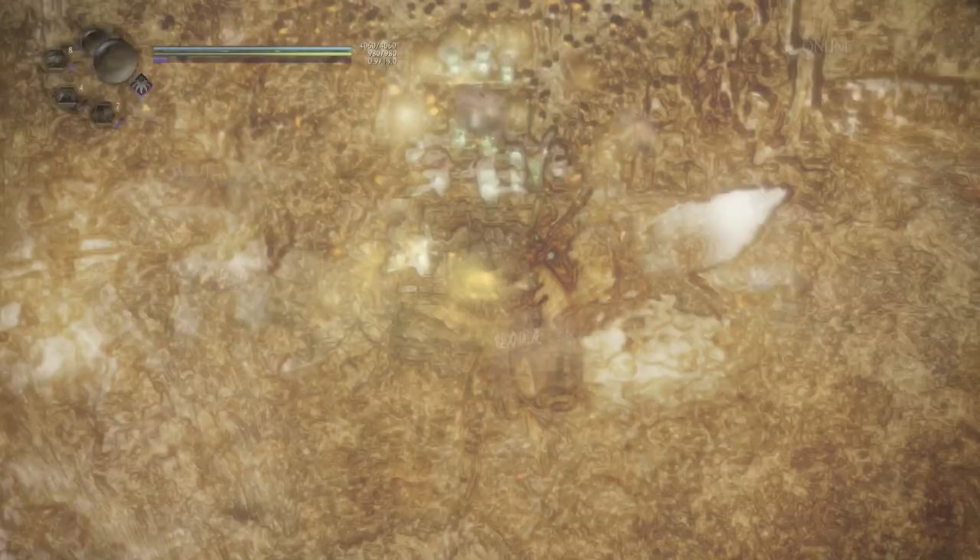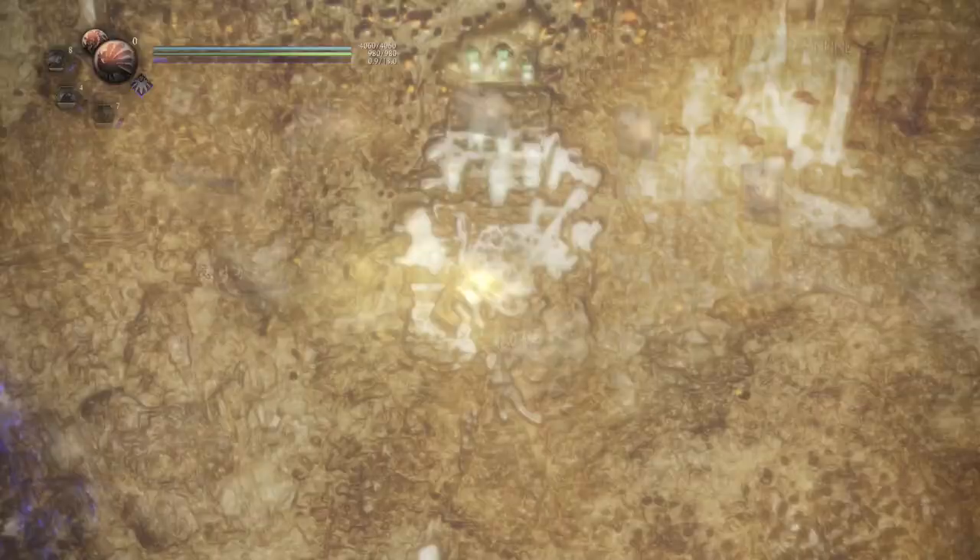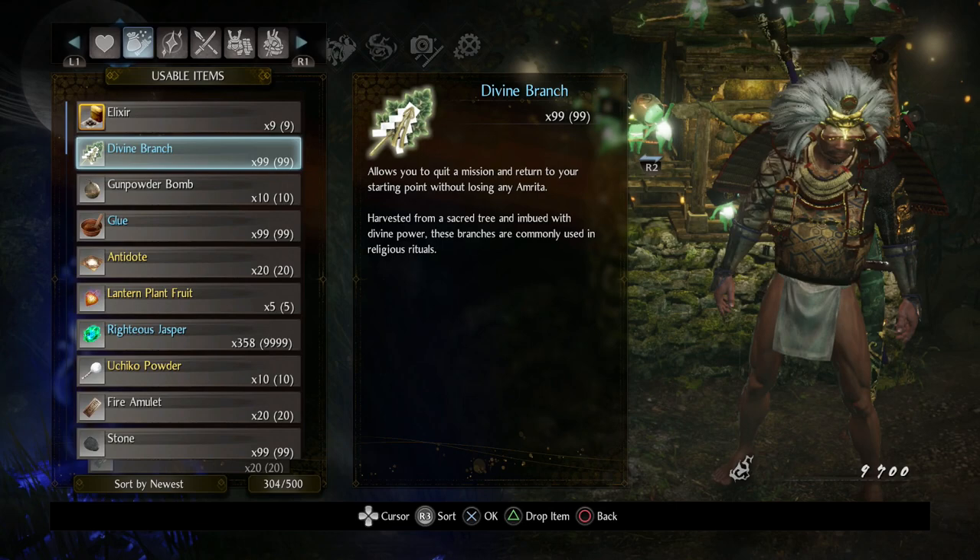There was no revenant grave over there, so I should be good. A lot of people say do not pick up the grave, but you can — it does not matter at all. Now I'm going to rest at the shrine three more times. Maybe you don't need three times, but this is what I always do and it always works. Then I'll use a divine branch to get out of the level and go back to the main menu. You do not need to stay in the level or finish it.